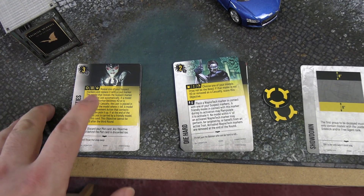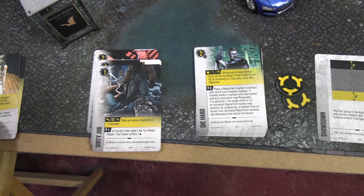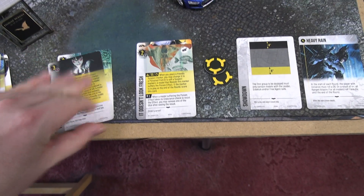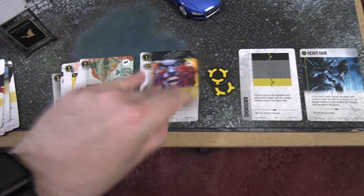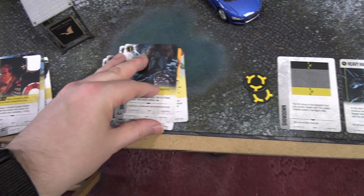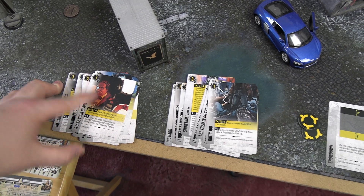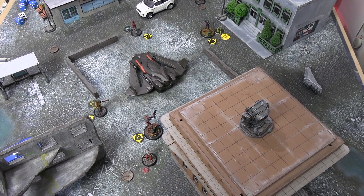Time to count scores: Deathstroke's unknown crew on the left, Joker on the right. Unknown crew: three, four, five, six, seven, eight, nine, ten, eleven, twelve, thirteen. Joker's crew: two, five, six, seven, eight, nine, ten, eleven, twelve, thirteen, fourteen, fifteen, sixteen, seventeen, eighteen, nineteen, twenty. A difference of seven — blame it on the Stinky Fish. Joker's crew wins 20 to 13 despite the unknown crew getting off to an early lead and scoring many objective cards.